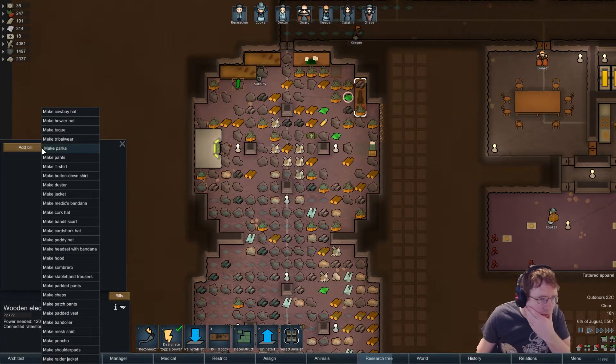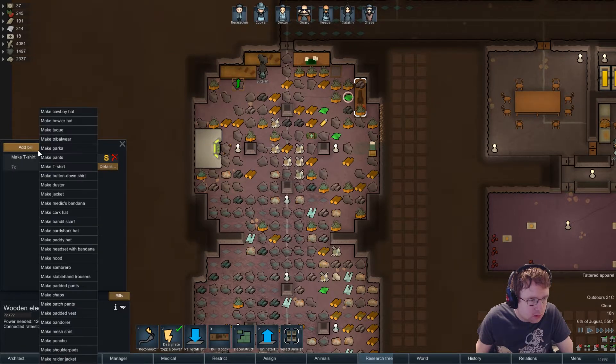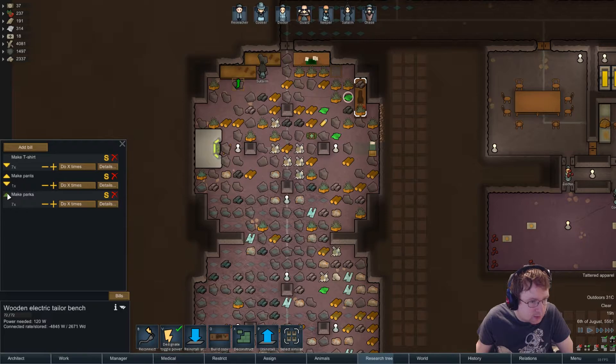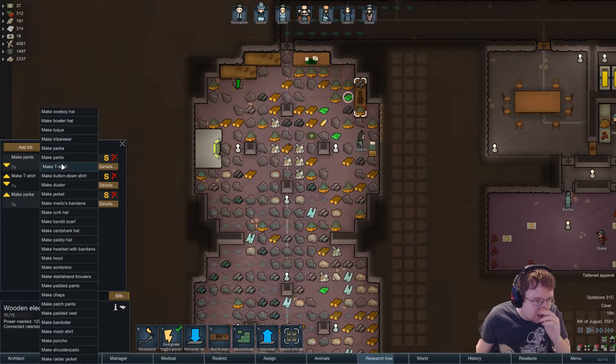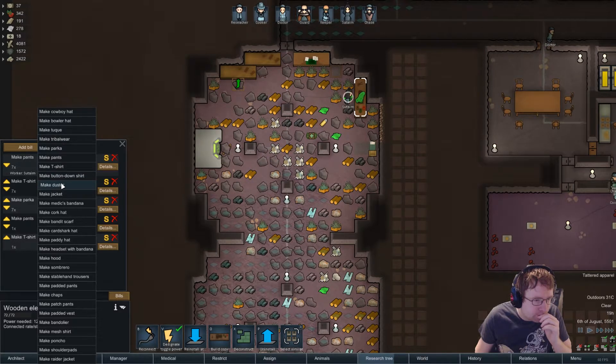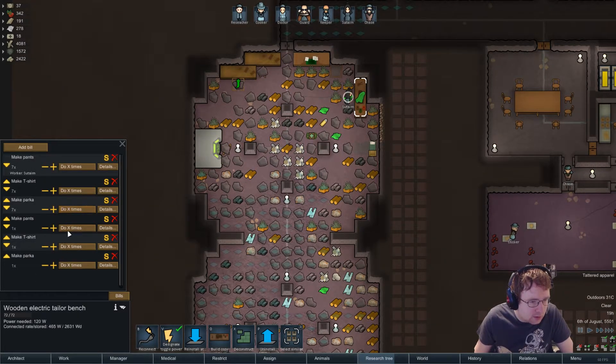Let's start making clothes: seven of each — some t-shirts, parkas, and pants. After that we'll set it to do until you have at least three of each. There we go.